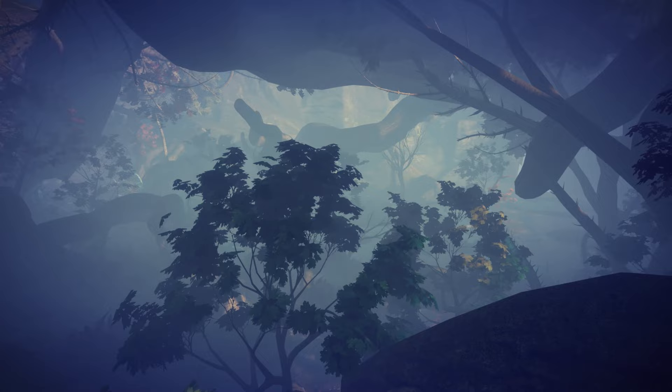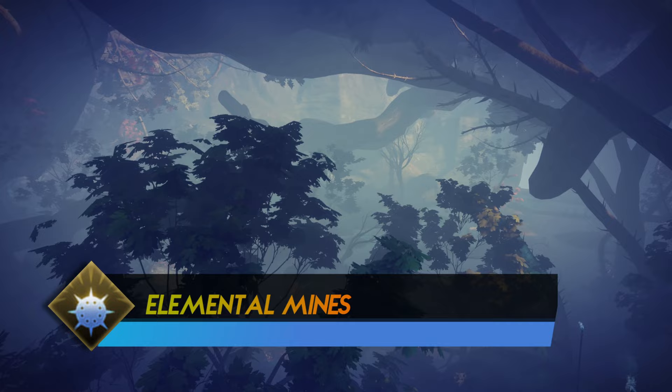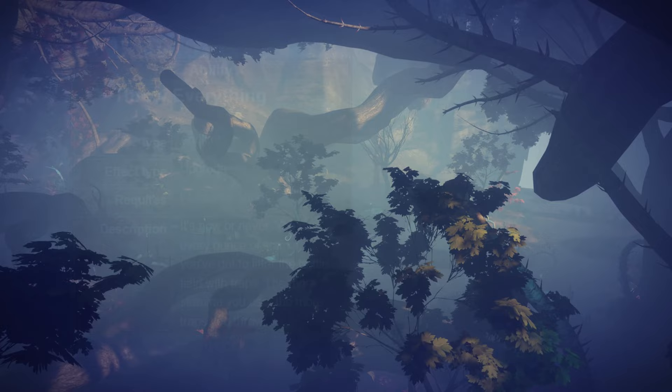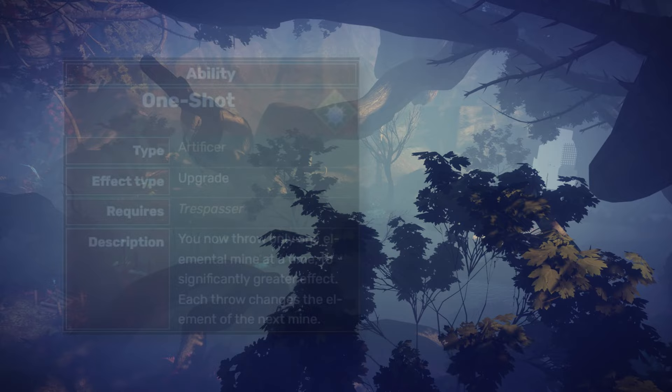The Elemental Mines are also able to deal a ton of damage to a group of monsters. You throw extra mines based on your stamina if you choose Throw Everything. And with the passive ability Opportunity Knocks, you can throw an insane amount of elemental mines onto the battlefield — which is absurd. The One Shot seems a bit ineffective, but overall, still a tier S ability.